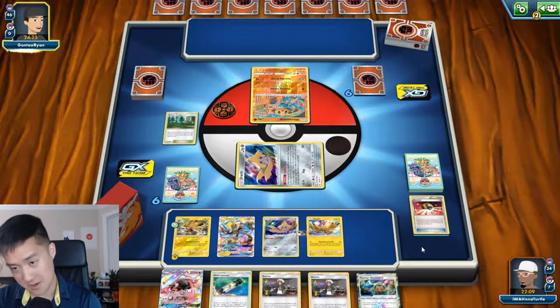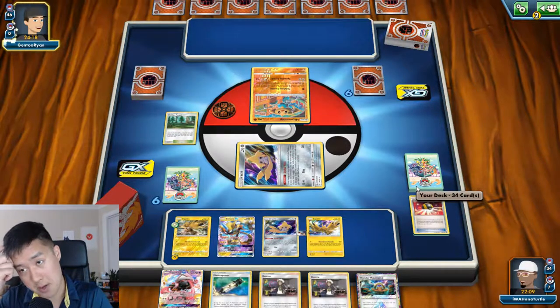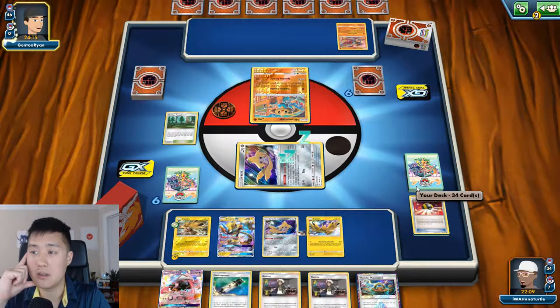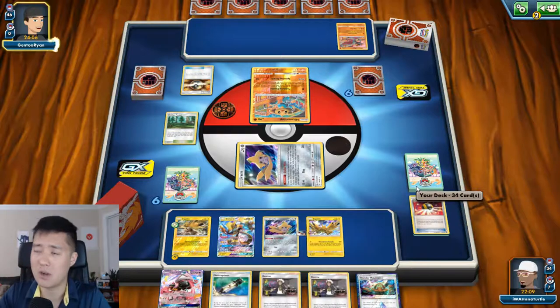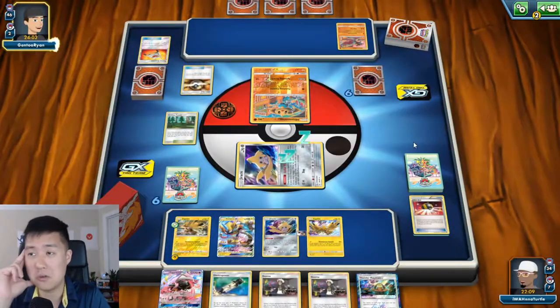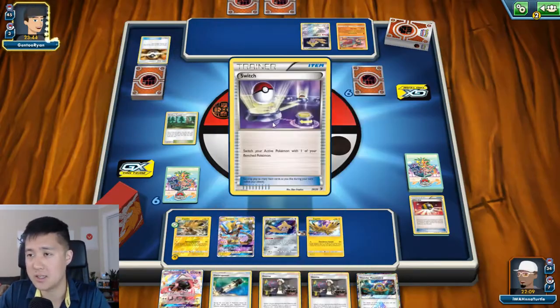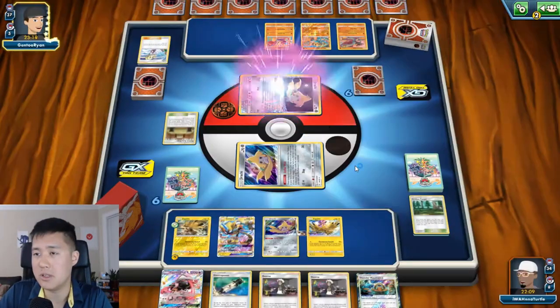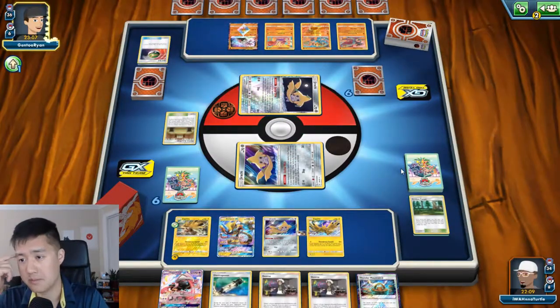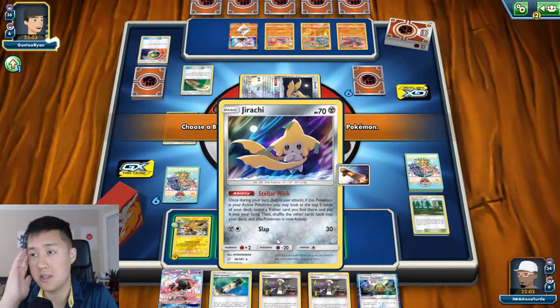Holding a Lele in hand is never a bad thing, but there's a chance I'll get punished if he has a Marshadow and can put down all the stuff. He's going to try to get a Hitmonchan. There's the Hitmonlee. Getting rid of the Hitmonlee might be a good idea - unless he's going to Cynthia or Lillie. I'm pretty flexible about taking targets.